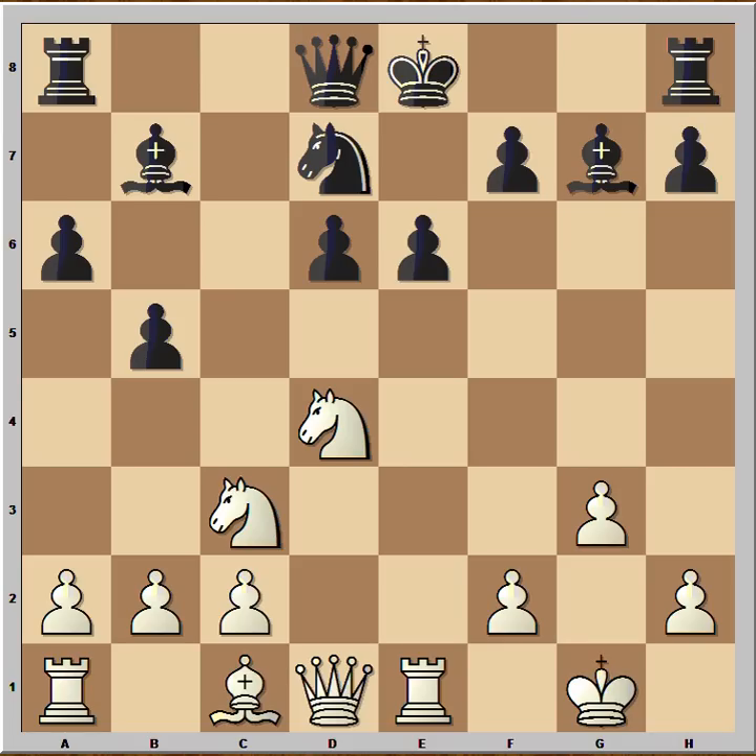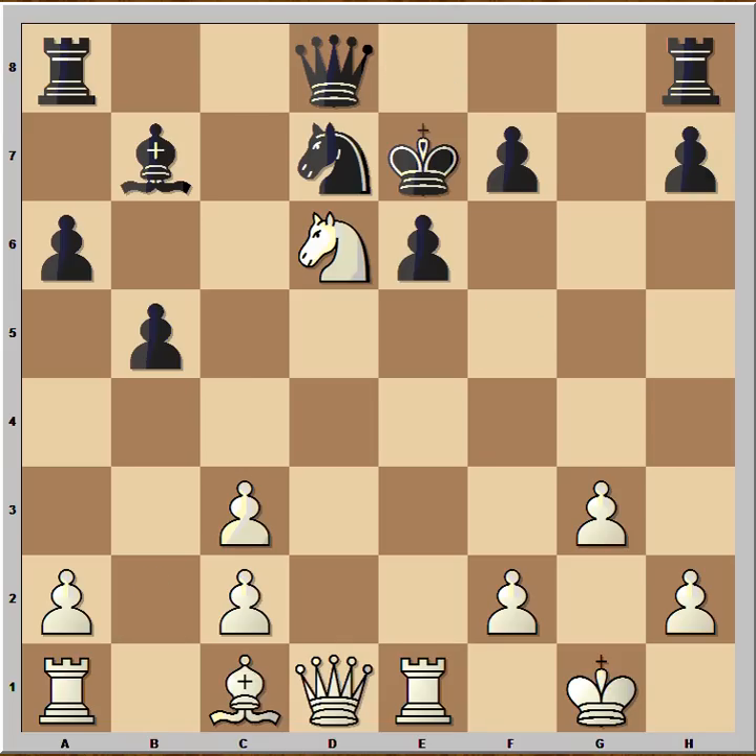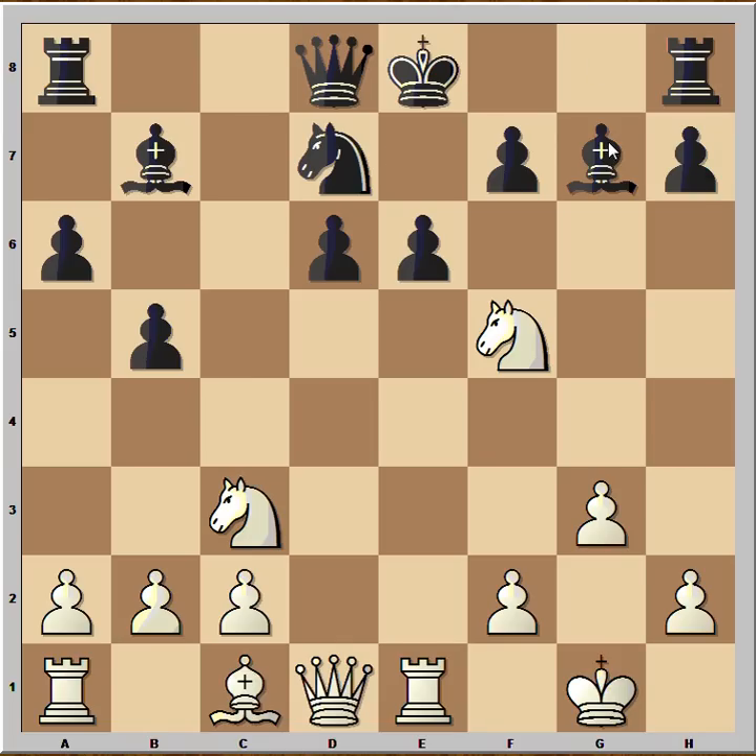What is the move? Well, knight takes on e6 is a very good way to continue and white has a winning position. Instead, white played knight to f5, which is also winning. Now even if black continued the best way — like taking the knight on c3 — white would still be winning.